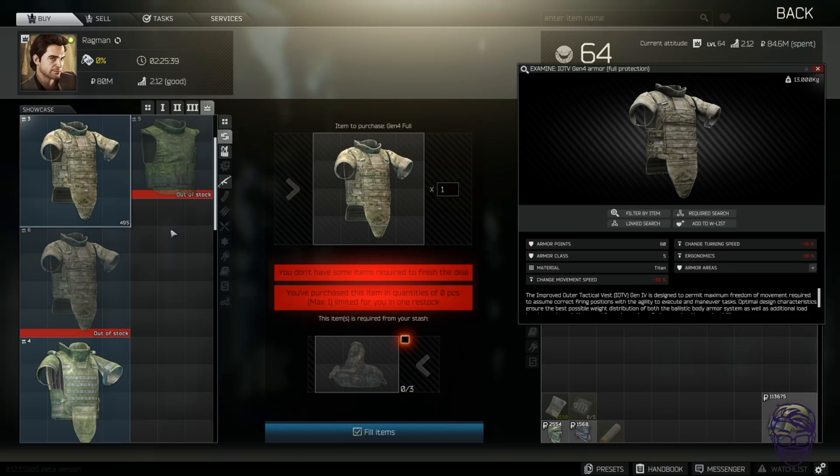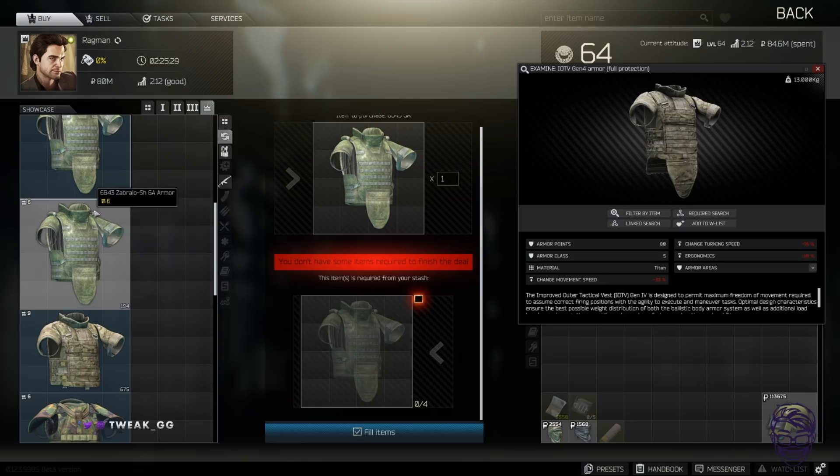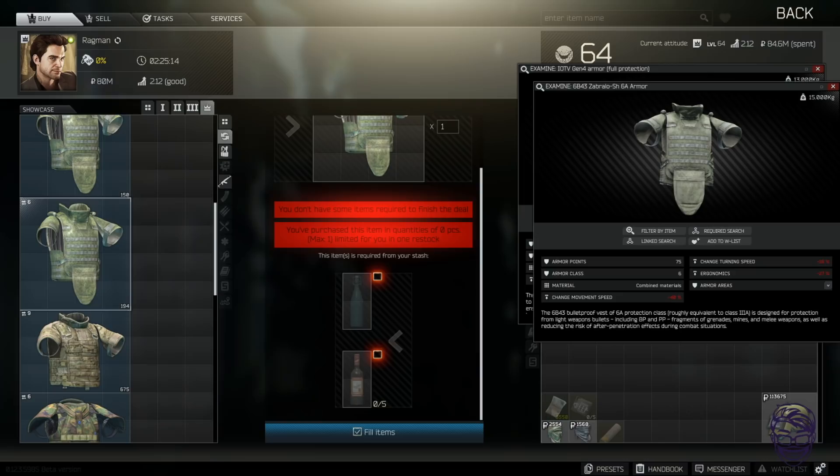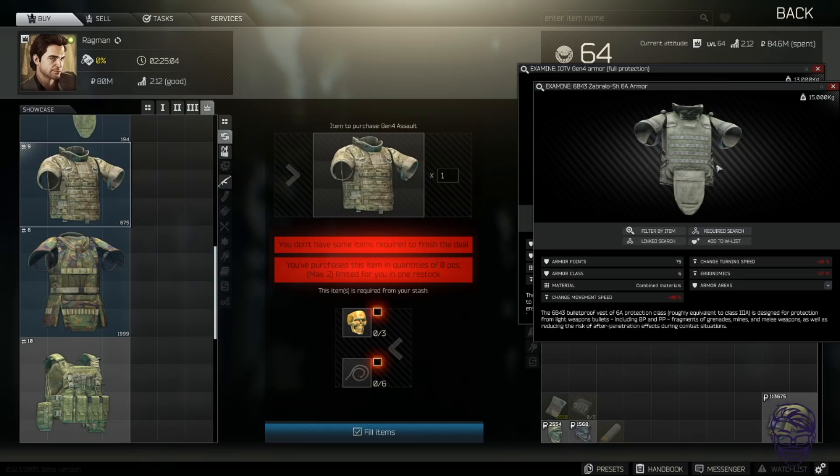Don't waste your money on Fort armor trades. Fort armor is technically good armor but it slows you down so much — no stamina, can't move. I just wouldn't waste my money. If you really like Fort armor, go for it. But if you can get to Ragman level four fast enough early in the wipe when Forts are still selling for 300-400k while people collect them for quests, then sure — you can make some cash that way. But I wouldn't recommend using it yourself.